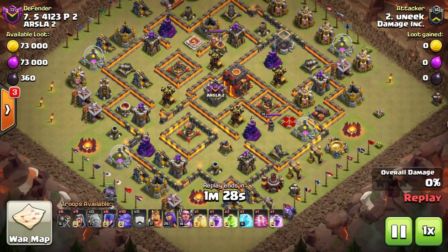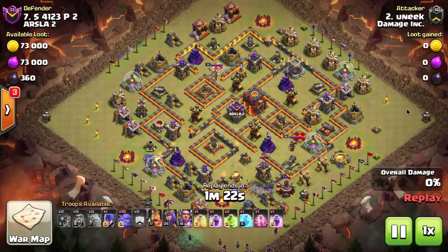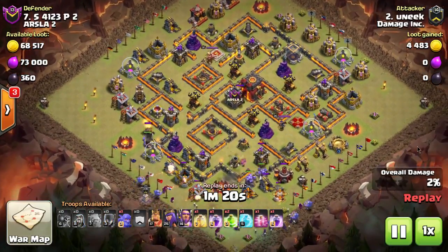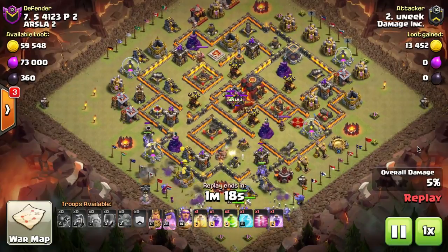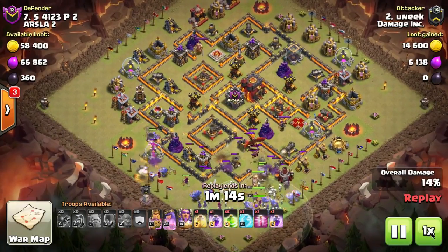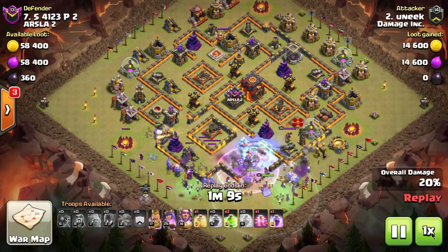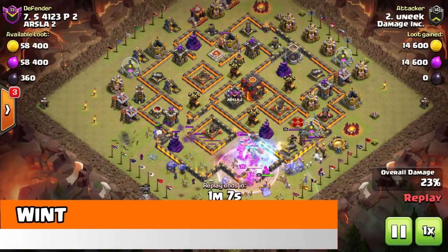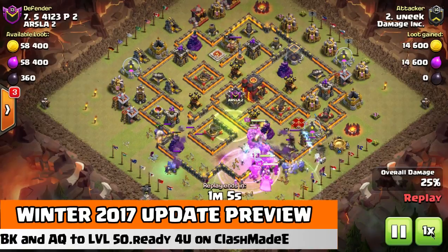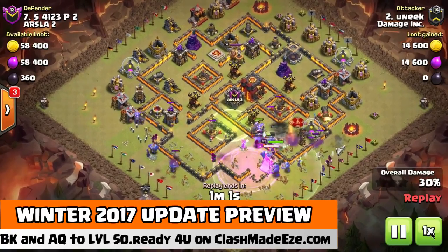This attack is called the Slap Attack — we'll call it the bitch slap, whichever you prefer. This version is done by Unique. He doesn't use any healers; he uses golems instead. You can use the golem to tank for the bowlers and the witches, or you can use healers to help the bowlers tank.